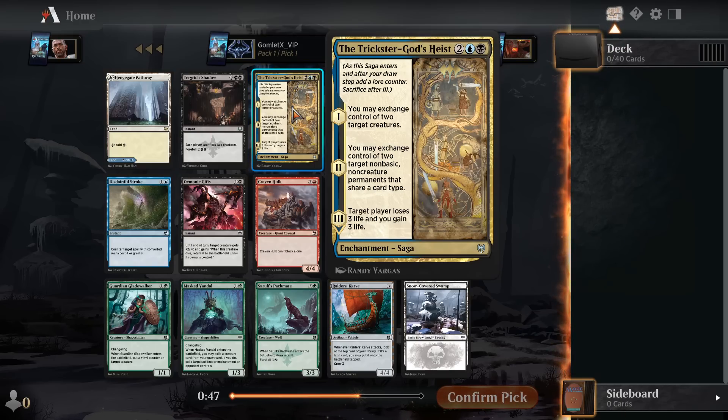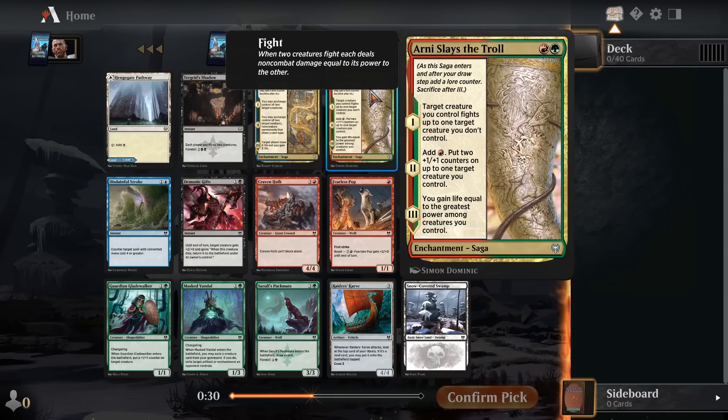You get to exchange control of two target creatures off of the first half. If that's the only thing you're doing, this card is fine. Switcheroo was super playable in older limited formats — that was a five-mana sorcery to exchange two creatures. Obviously you want to exchange your weakest creature with their strongest creature, trade like a 1-1 token for a bomb. This card can do some really solid stuff. Arnie Slays the Troll — another fantastic saga. This one's like a prey upon with a lot of upside. Two mana, one of your creatures fights an opponent's creature.